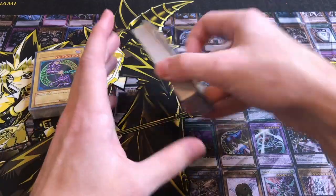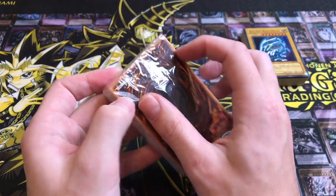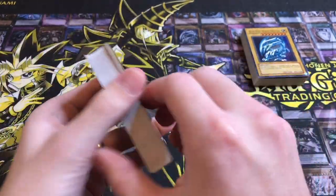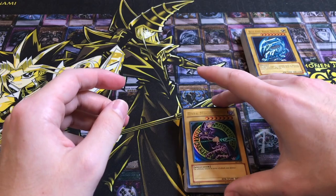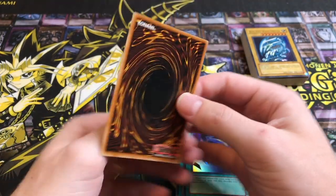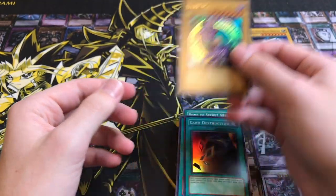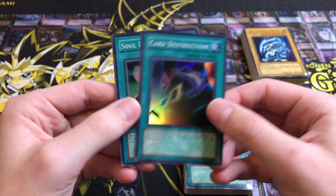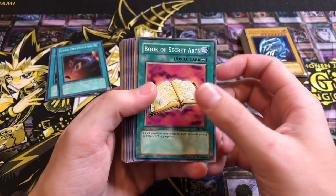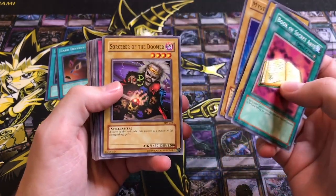So we have Starter Deck Kaiba, and here's Yugi. This is going to be quite the duel when we duel with just these cards - going to be a little crazy. We have the Dark Magician. We're going to sleeve these up when we duel with them - actually, we're going to duel with them on the dirt, just like we did back in the day. That's a near mint, that's nice. Card Destruction will be terrible. Soul Exchange. Summon Skull is in here, right? Yeah, so that'll be pretty decent.